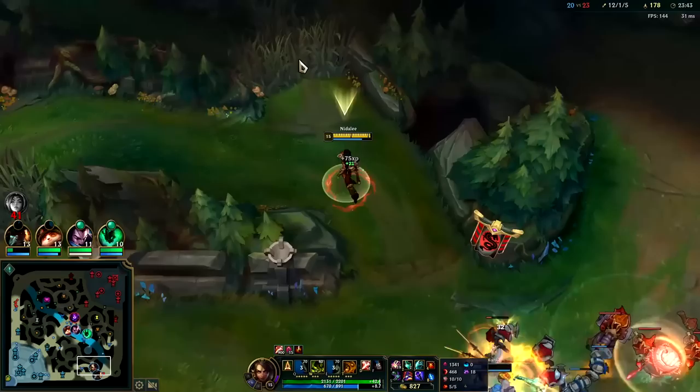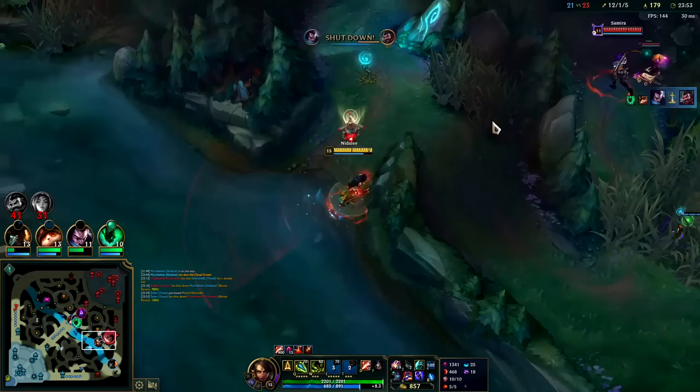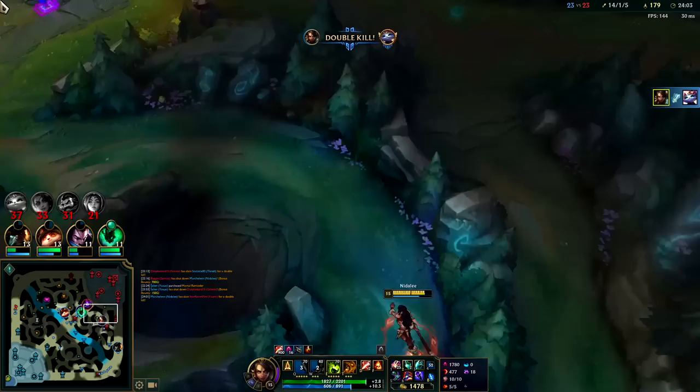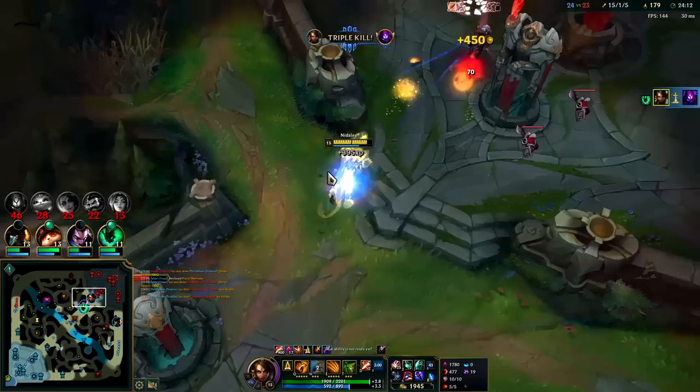Holy moly she should have tried to focus me, because she got freaking destroyed. That one Tiger Q did 370 — okay so it must have been a lot of the execute damage. Goodbye Yuumi! All right, all I have to do is land a few spears — that's all there is to it. Dubstep Ignite, let's go baby!